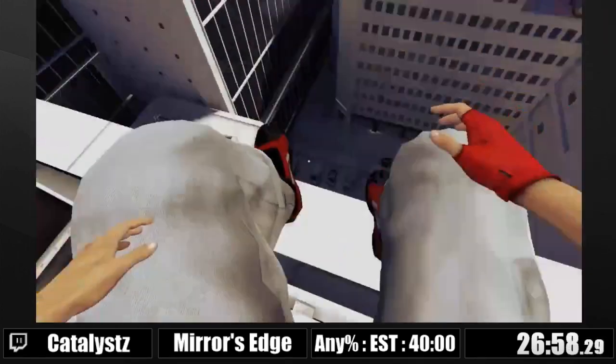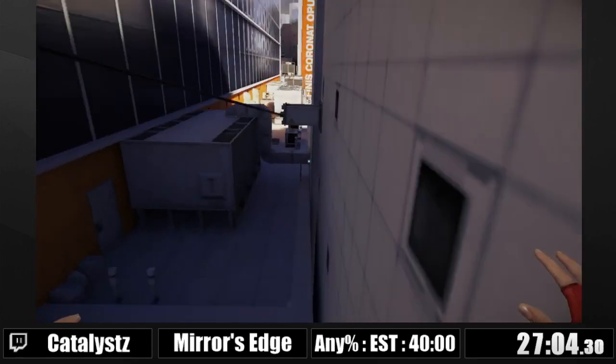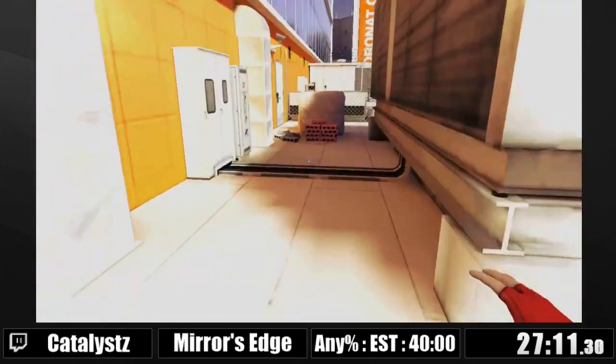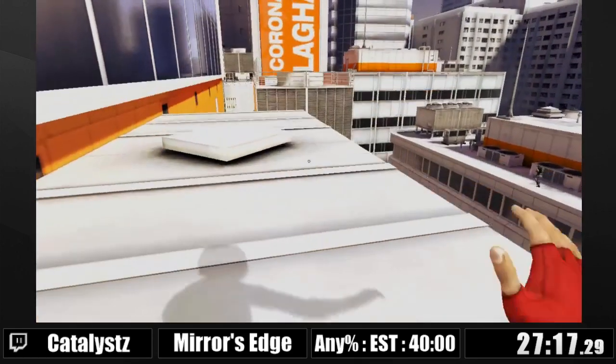I can get a double wall boost there — instead I decided not to get even a single boost. I'm gonna try to do New Eden because why not? I almost died — that was clutch. So there's a New Eden chain right there — it's a pretty hard chain. I just wanted to show it off and I almost died again. I was lucky enough to grab the edge of the building.